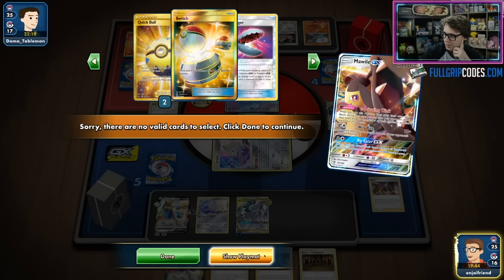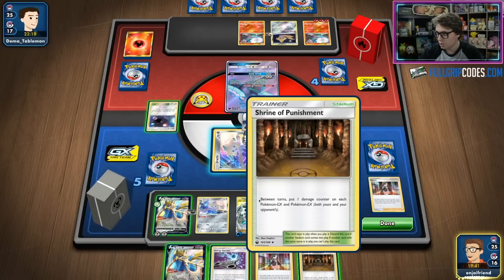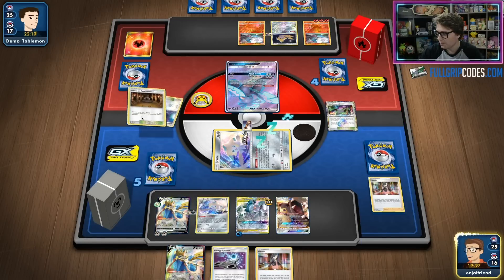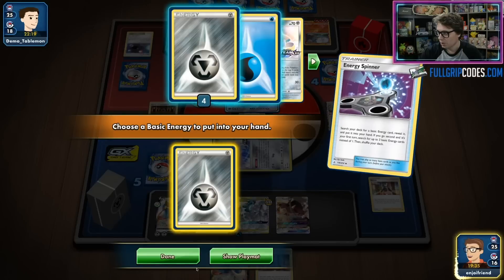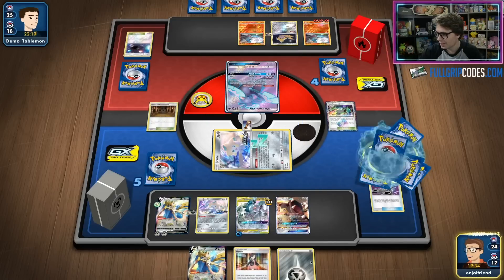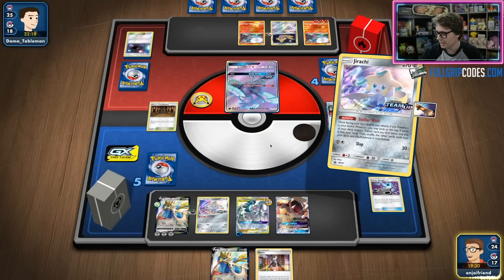If I try to Altered Creation in front of this Oricorio, he does have the Switch to go into Jirachi and potentially find more pieces. I think it's in our best interest to just knock this out now. We're going to bump the Shrine and get the energy I need to take the KO with Zacian this turn — that Marnie is proving to be very powerful for us, really limiting Pablo's hand.